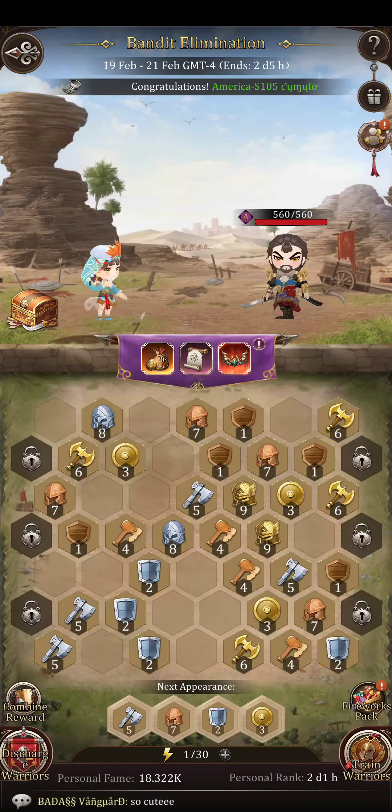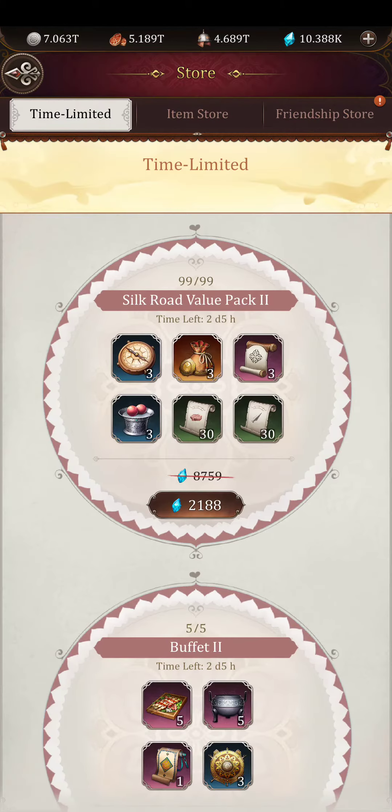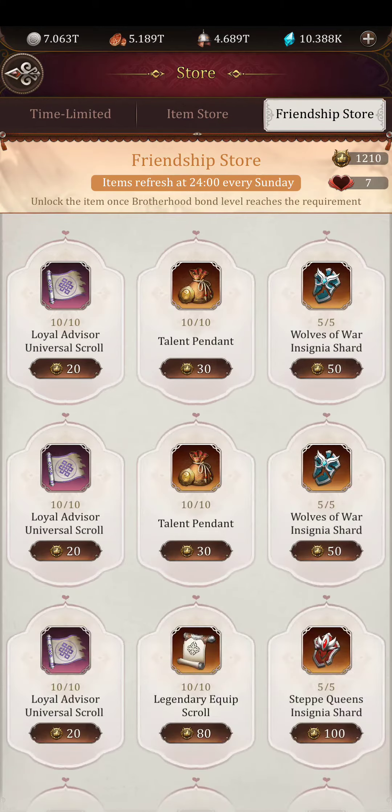So you can earn more comrade bonus. For comrade bonus, you can use the points to do shopping in the friendship store.